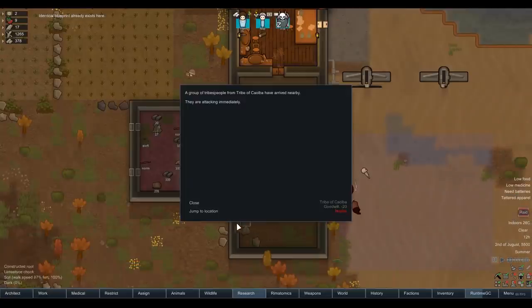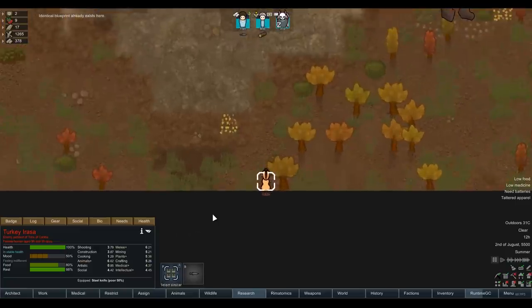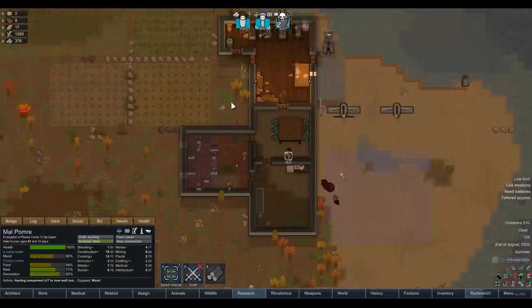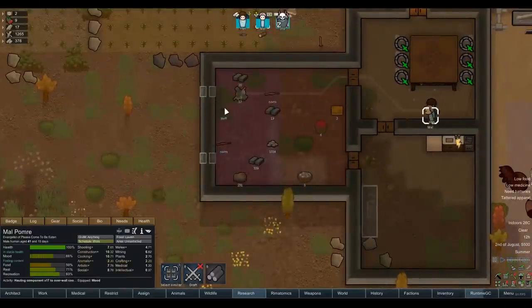Raid! Oh god, we still have no weapons — shit. Okay, how many people is it? They're raiding at night time — for fuck's sake. It's one person with a knife again, so I'm not too concerned. Mal has a big old club. We've got a second knife as well.